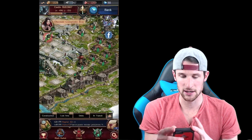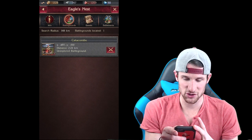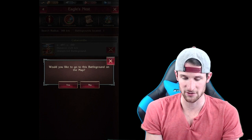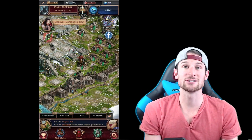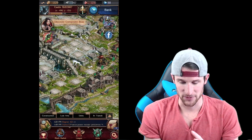As you upgrade it you can see more battlegrounds. It doesn't look like that one can be upgraded though, but it did show us a new battleground - that's cool. You can click on there and it asks if you'd like to go to this battleground on the map. Yeah, let's go - you can see the Catacombs right there, that's pretty cool.